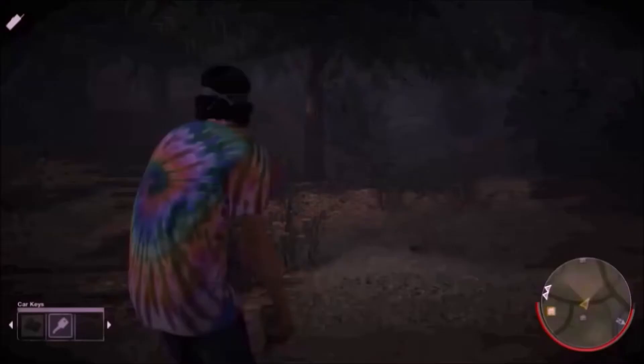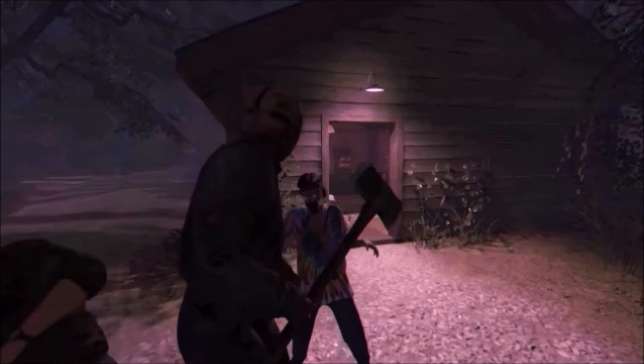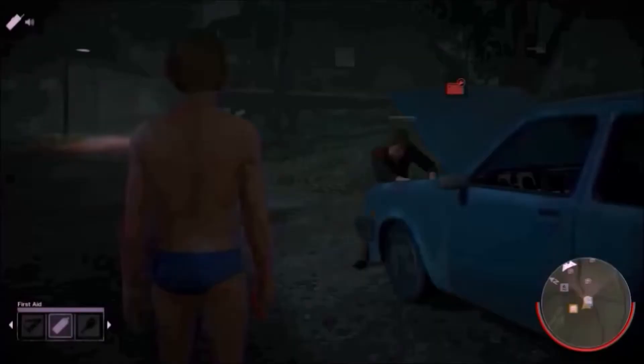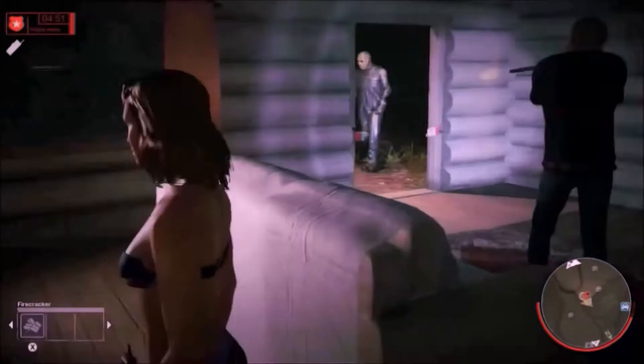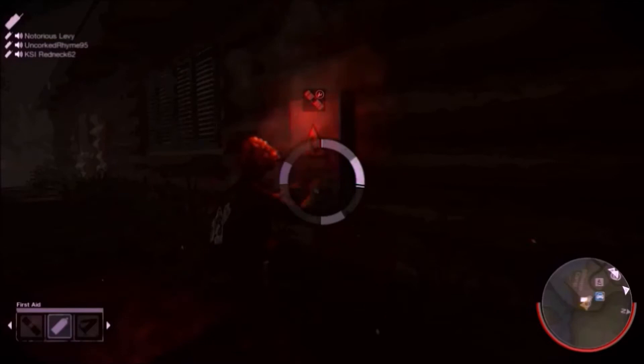Hi and welcome to another video for Friday the 13th: The Game. Today we will be following our favorite serial killer as he eliminates the handful of counselors intruding on his land. The setting will be Higgins Haven and our Jason will be from Part 4, The Final Chapter. This walkthrough is designed as a step-by-step guide to help you play better as Jason Voorhees and effectively dispatch with your troublesome opposition.